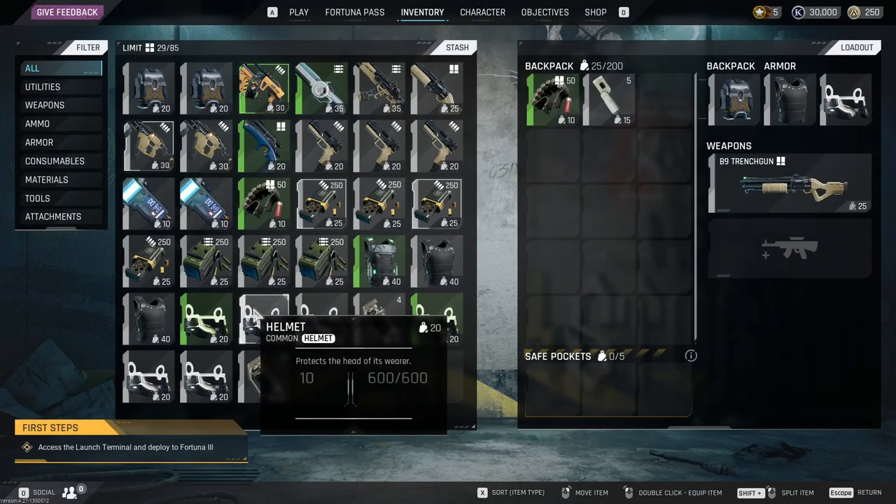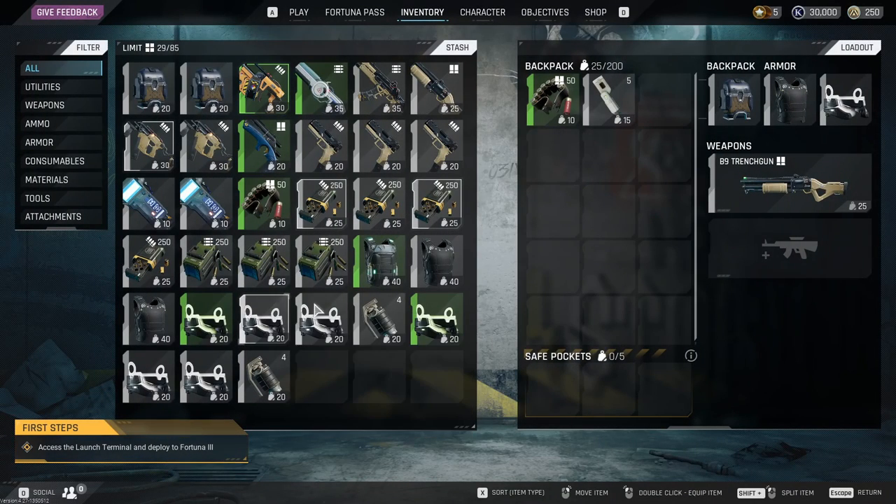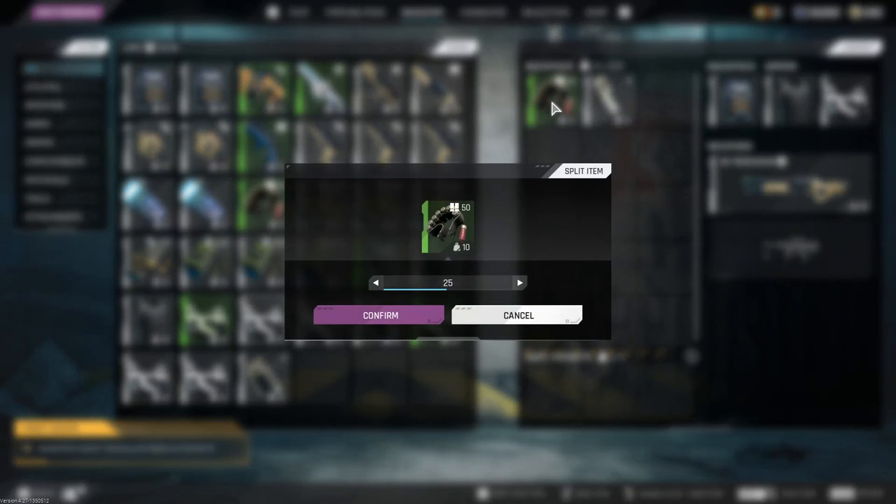Make sure you go to your inventory. What you're going to do is hover over your item, click and hold, and then hit Shift. Once you hit Shift, you'll see a split item screen come up that you can scroll through to select however many you would like to split.